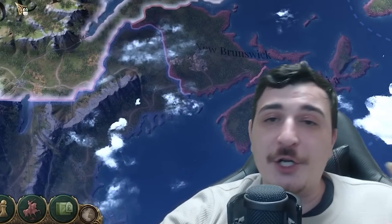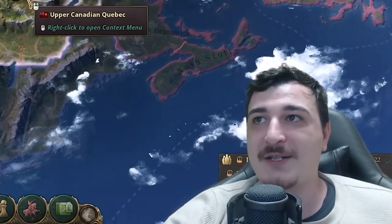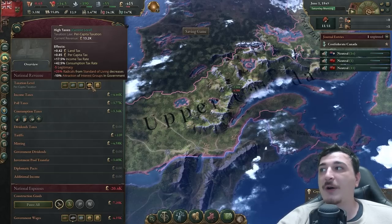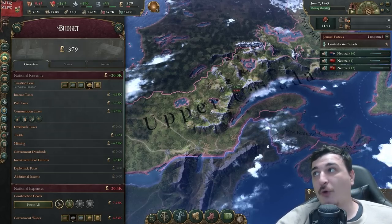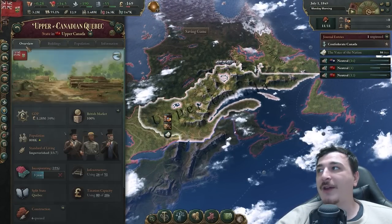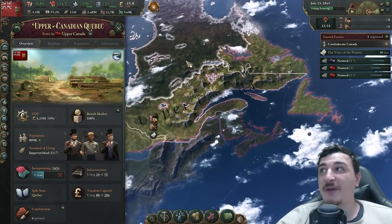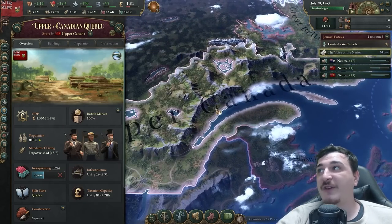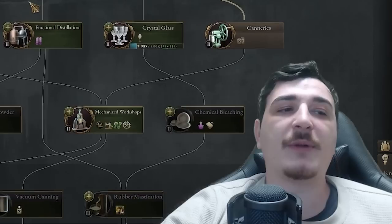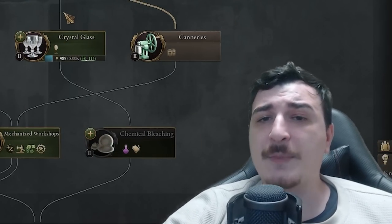Very high taxation screws up your standard of living and lowers the investment pool, so I'm only doing it temporarily. Once it hits 1,000 I'll lower back to high taxation and then normal. It slowly increases quite rapidly the more you integrate the new province — at 35% integration progress we've already massively improved our economy. Once it reaches 50% we can lower to normal taxation. I'm curious if you guys enjoy this more in-depth explanatory type of video — let me know in the comments.